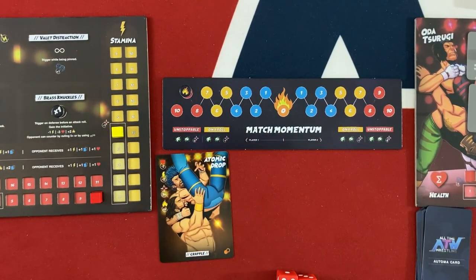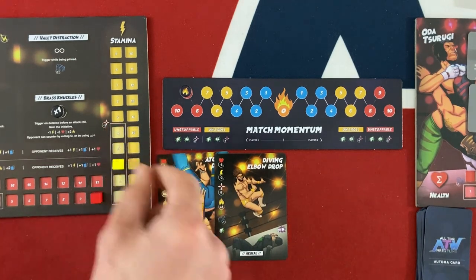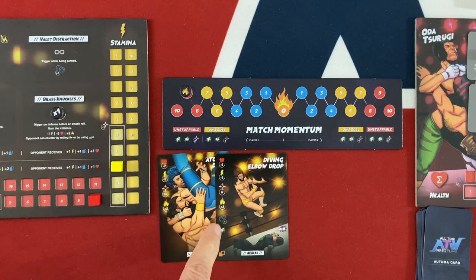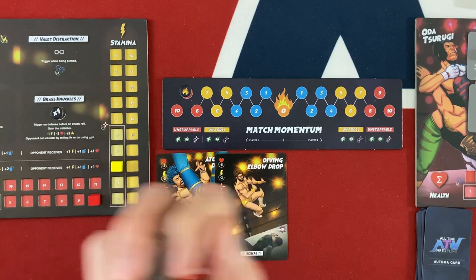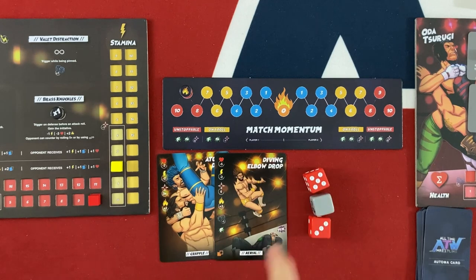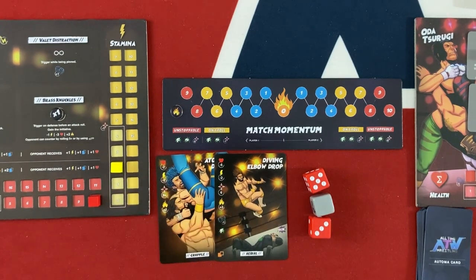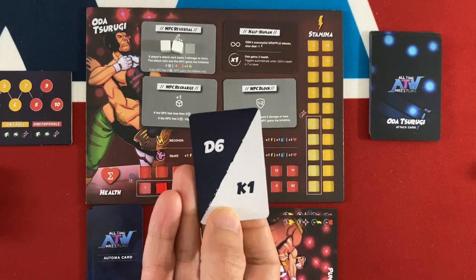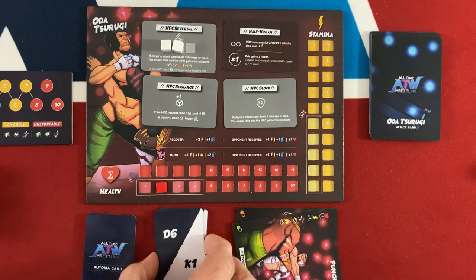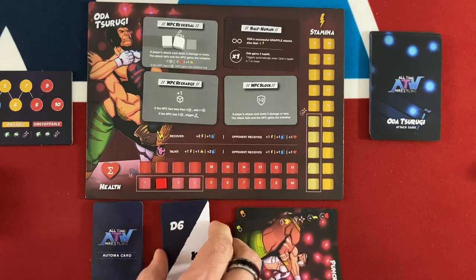Let's go for the diving elbow drop. If this hits, I'll pin him — he'll have minus one kick-out attempt and be down to two life. It's a six to hit minus two for the red, so effectively a four-plus. I hit and he doesn't reverse it. Five damage, three momentum, and he gets minus one kick-out attempt, plus minus one more for being in the four-or-less area — so just a single kick-out attempt. Somehow his kick-out card shows a value of one. He kicks out.